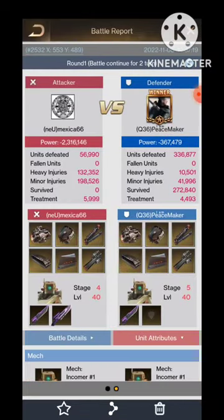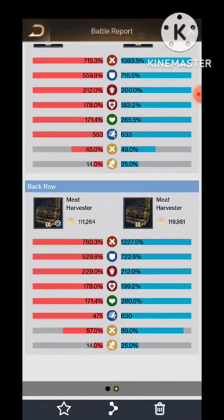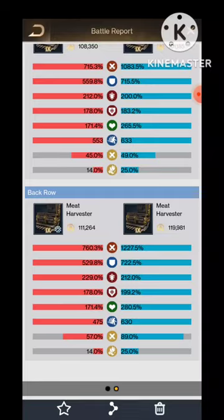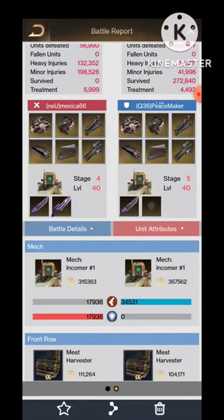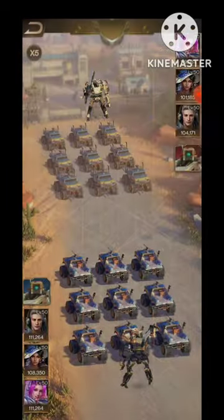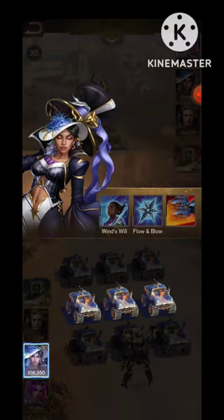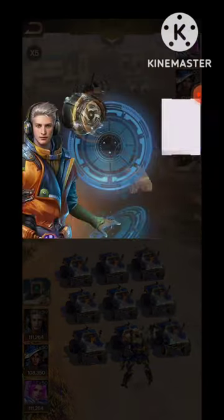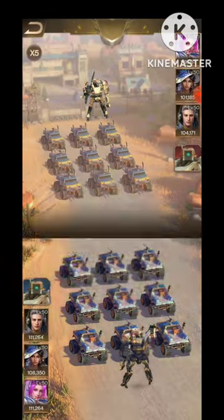Look at the unit attributes — oh my god, they have 1k+ might for their troops. In the third row there is Nightingale, and she has 1.2k+ might. This is possible due to the group might skills they are using on all their heroes.